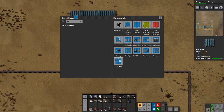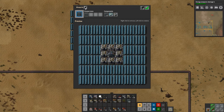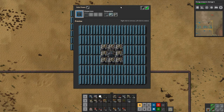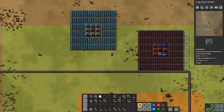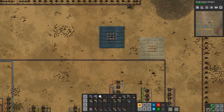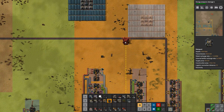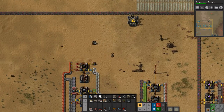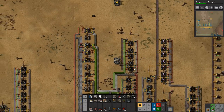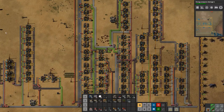Let's make a blueprint of that and call it 'solar power.' Then we can put — let's see — there's a provider chest. We don't actually have any robots in here. Looks like someone's coming over there.